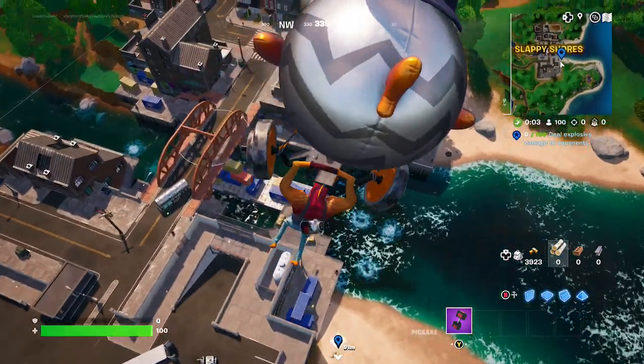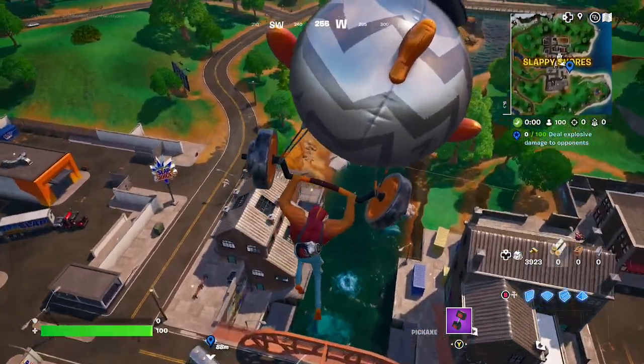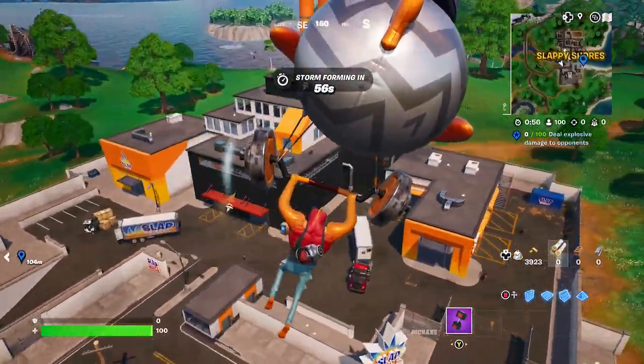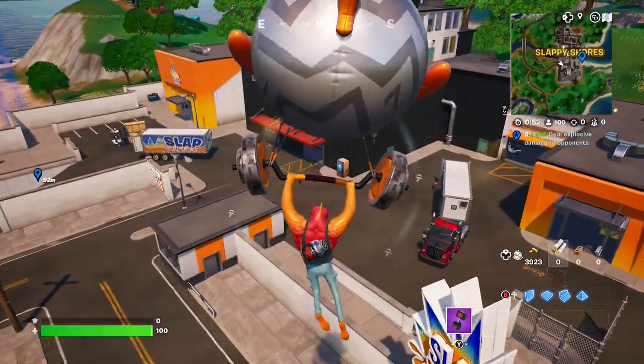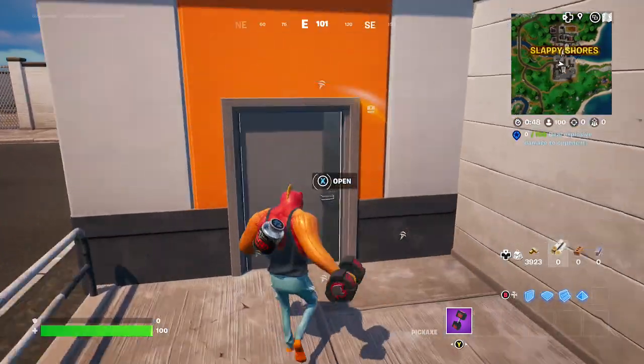Fort Nightmares 2023 has started, so if you're lucky enough to get one of those pumpkin launchers, that is a great and easy way to do this quest, this first maze snapshot. An alternative way is to look in the heist bags, get some EMP maze, or even C4.